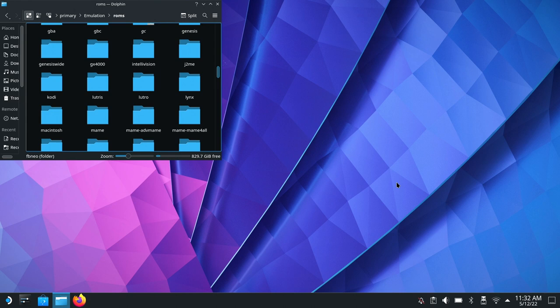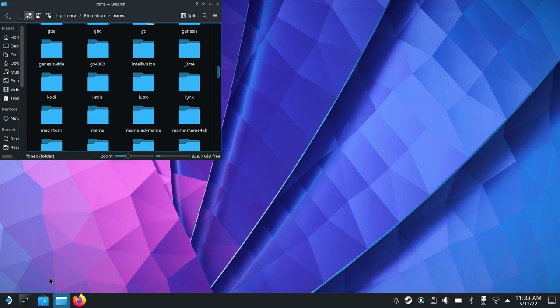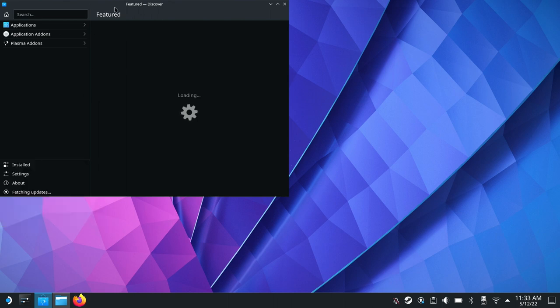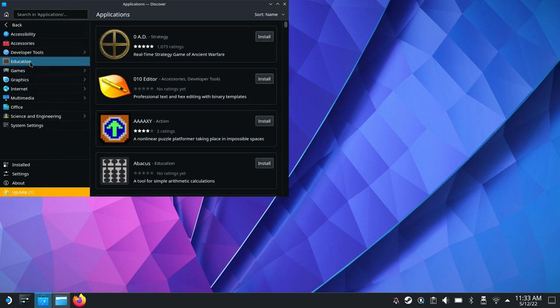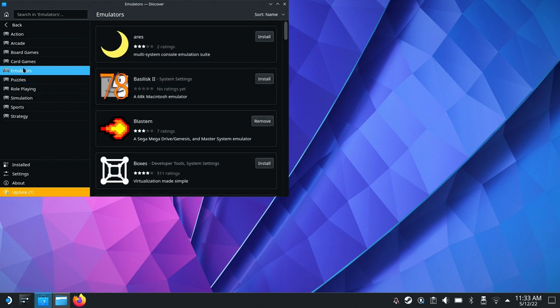Now that we're on the desktop, we need to do a few things — this is where having a mouse and keyboard connected comes in handy. I'm going to use the on-screen keyboard for the most part, primarily because I don't feel the need to disconnect my existing keyboard, and a keyboard isn't really necessary for what we're going to do. The first thing is we're going to go down to this little icon here, which is your Discover Software Center. Click on that, and it will bring up the featured applications. Go to Applications, then Games, then Emulators.